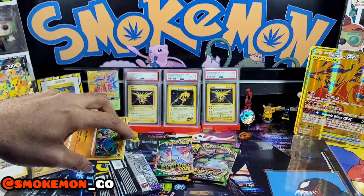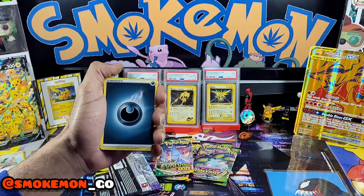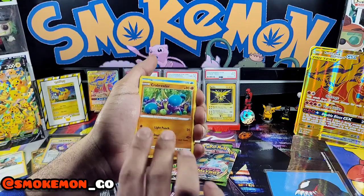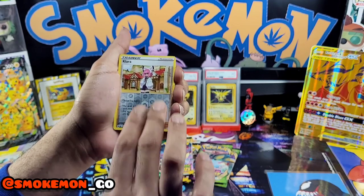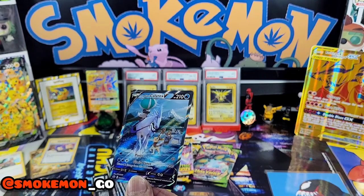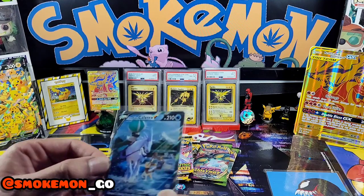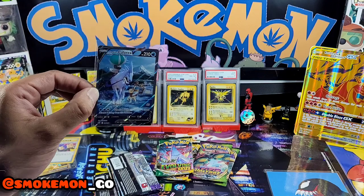Code card — one, two, three, four. Darkness — rugged helmet. We've got a Crabominable, a Duraludon, a Crabrawler, Slowpoke, Weedle — that's a nice looking Weedle. A Castform, a Qwilfish — that's the reverse — and the rare is... oh! I think that's an alt art, or at least a full art reverse, which I said I wanted. Wow, wow, wow — we take that!